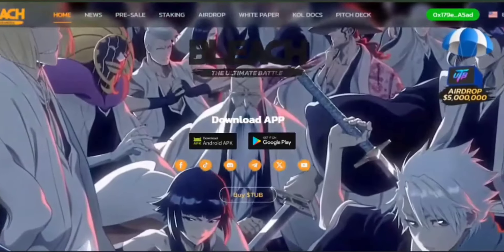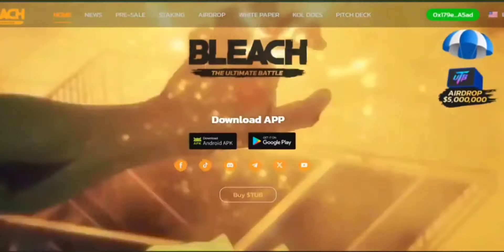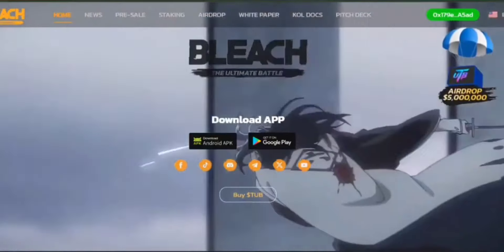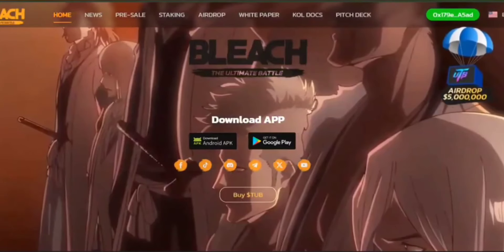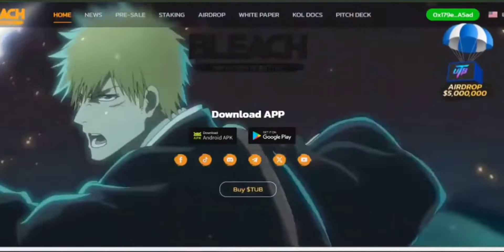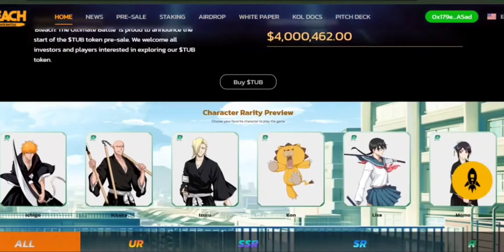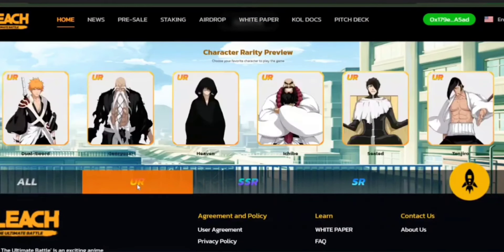You get to play as your favorite characters like Kurosaki, Kuchiki, and Zaraki, and the game is really good at making you feel like you're part of the Bleach world. The game lets you collect up to 99 different characters. Each character has their own special skills and abilities, and as you play and level up these characters, they get stronger and even look different. Plus their fighting skills improve and they get more health, so they can last longer in battles.